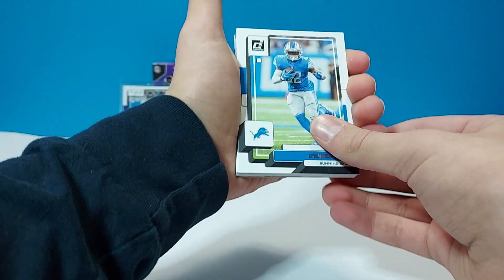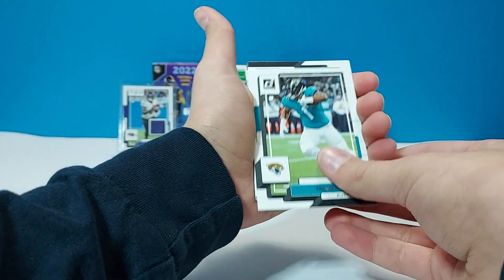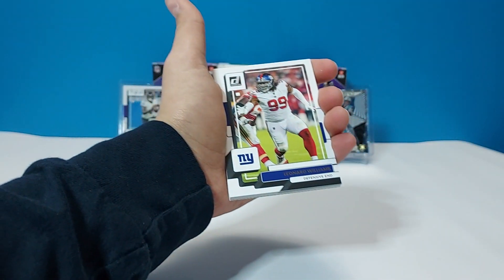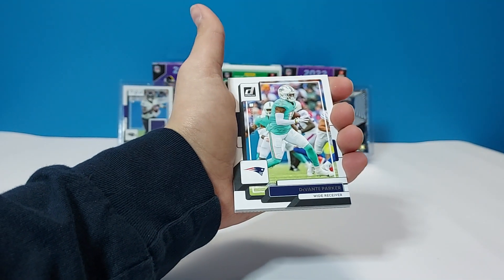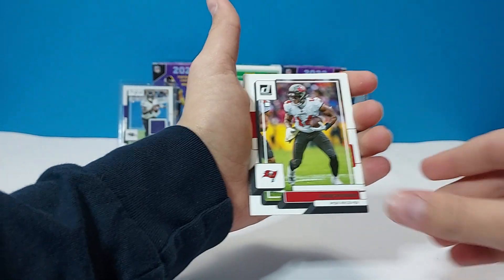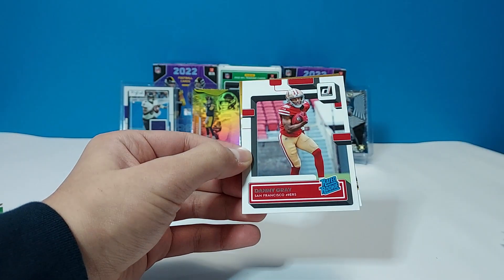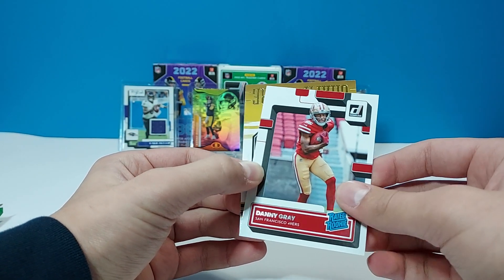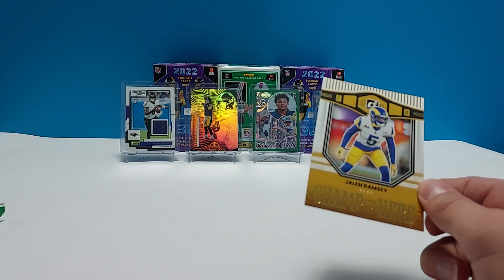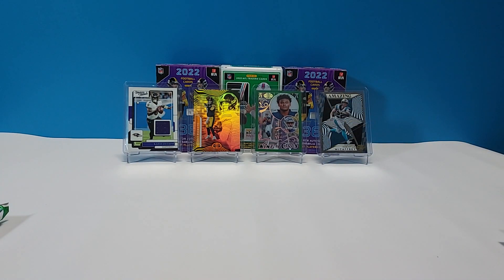DeAndre Swift, Elvin Bethea, Kyler Murray, Travis Etienne, Vinny Testaverde, Kirk Cousins, Leonard Williams, DeVante Parker, Chuba Hubbard, Austin Ekeler, Chris Godwin, Kareem Hunt. Chris Oladhoun — Rated Rookie, Danny Gray — Rated Rookie. And we have a Champ is Here of Jalen Ramsey. The whole entire light fixture just fell down — let's get that sorted out.